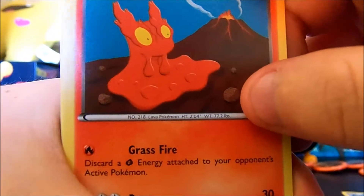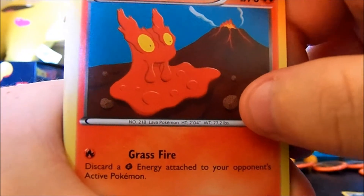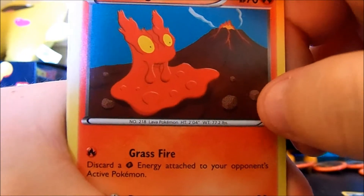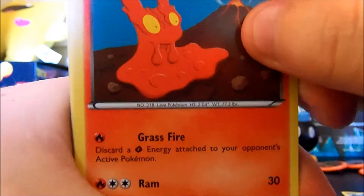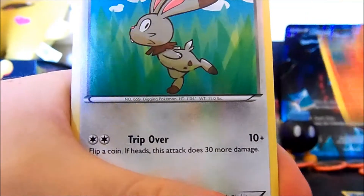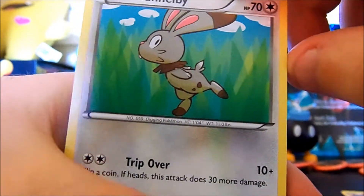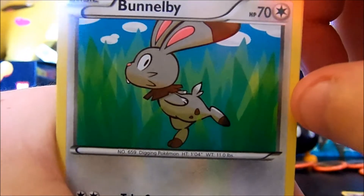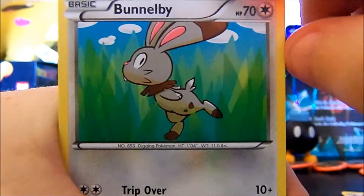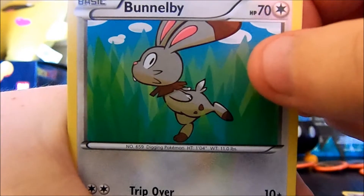A Feebas, a Slugma. Grass — Fire — discard a Grass energy attached to your opponent's active Pokemon. But what if they don't have Grass attached? Whatever. A Bumblebee — I haven't seen this card before, I have a lot of Beedrills but haven't seen this one. It's like, 'oh, you caught me.'